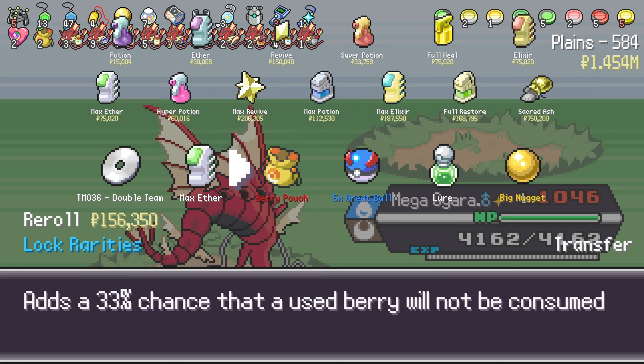We found the second berry pouch earlier and now we have the third berry pouch - that is pretty cool. Now all the berries are always gonna be not consumed. If you weren't aware, a single berry pouch basically had a 33% chance that a used berry will not be consumed. So if we have three berry pouches, we have 100% chance of a berry not being consumed. Since we have the third one, now every berry that we give to any Pokémon is never gonna be consumed. This is the point where we are gonna start gaining all those berries - we are never gonna lose any of them and we are just gonna distribute them to the Pokémon.